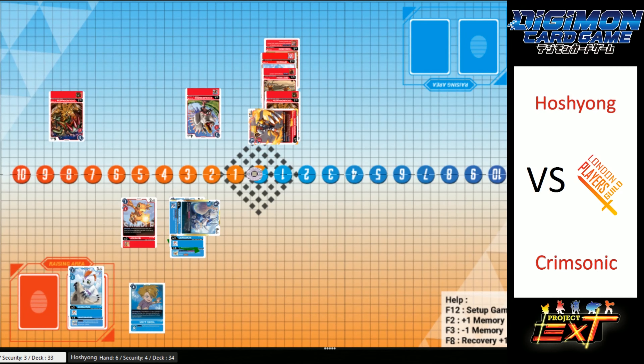We've got a secret rare VDramon on board. I'm very intrigued by this playing of GroundRamon — it just fascinates me. Why run that in the deck, as well as this Cockatrimon? I'm curious as to why he's played those. Why Cockatrimon instead of Tyrannomon? Tyrannomon is stronger. And he's also playing the one-of WarGreymon. It saves itself from option cards, I guess.